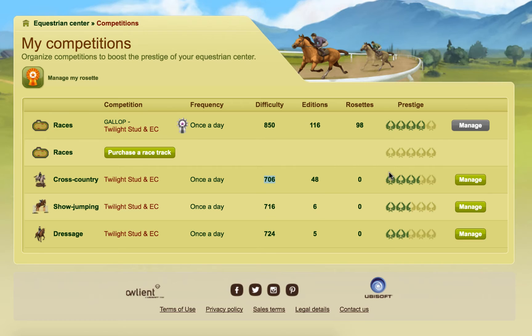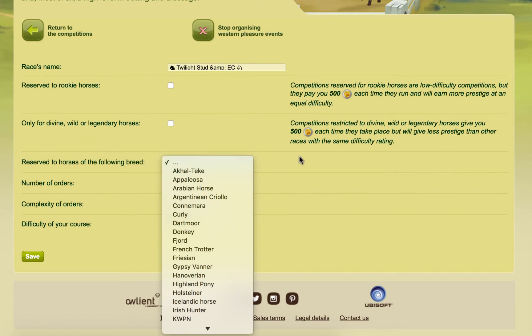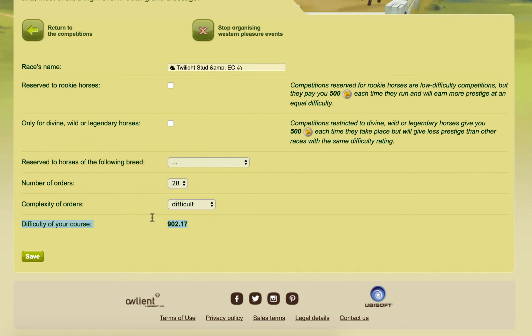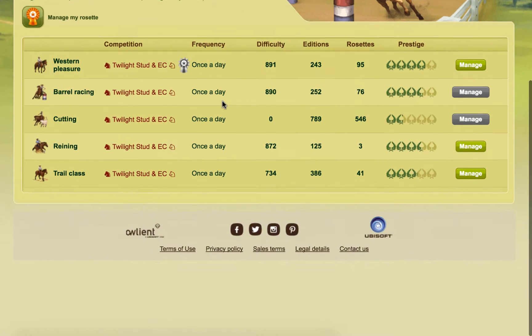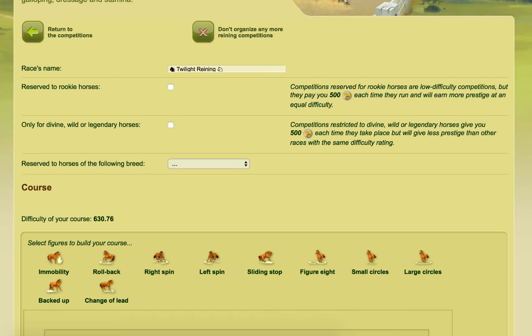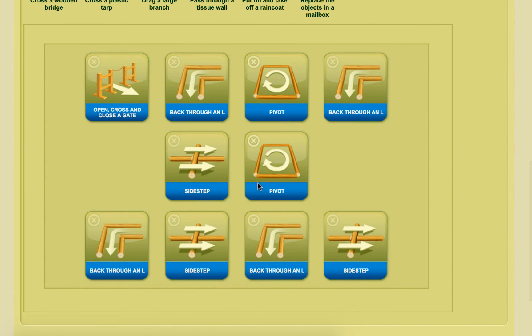Now I'm going to talk about some of these competitions such as the races. Races like gallop and trot, and Western ones such as Western Pleasure, are very easy to set up because you just have to go in and select orders and the difficulty changes. Those are not difficult. But it gets a little bit more complex when you start to work with things like reining, where you get these kind of interfaces, or with trail as well.